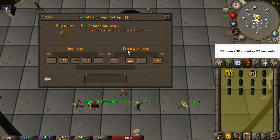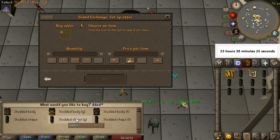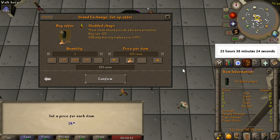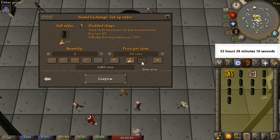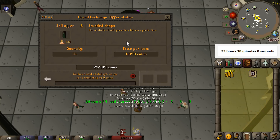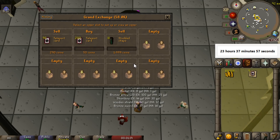We have 10 studded chaps. Just to double-check — looks like we can buy for around 2,000 GP on the nose. So we're dumping them in for about 20k, which means we profited 10k. I'll see how quickly these sell; if they sell quickly I'll go ahead and buy more. Throughout this entire process I want to make sure I have my offer slots pretty much filled all the time, because you don't have many and things can take a while.